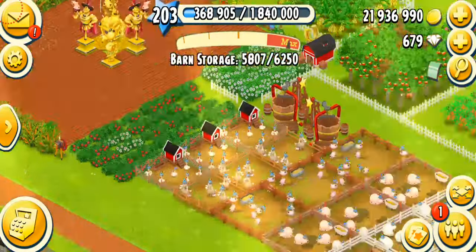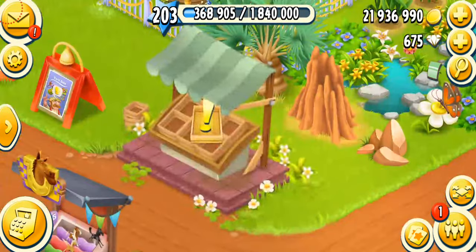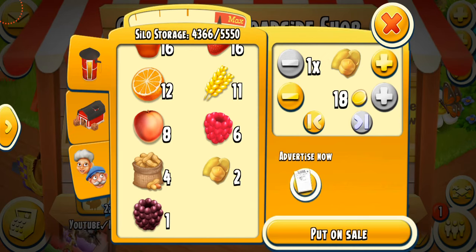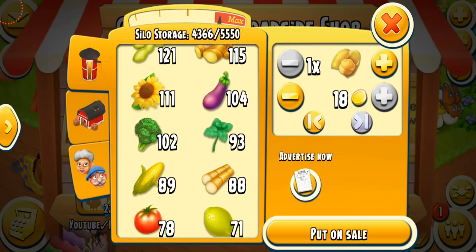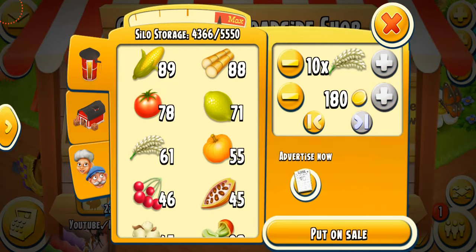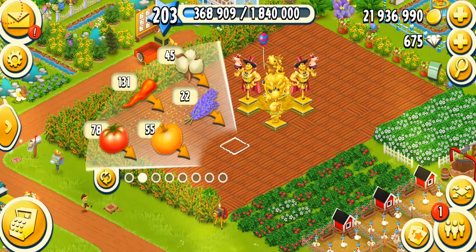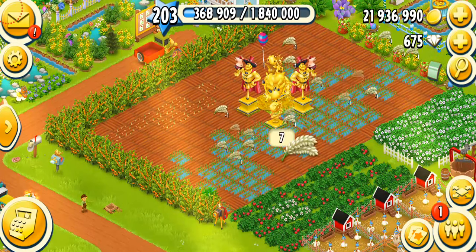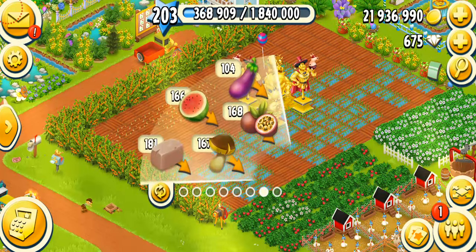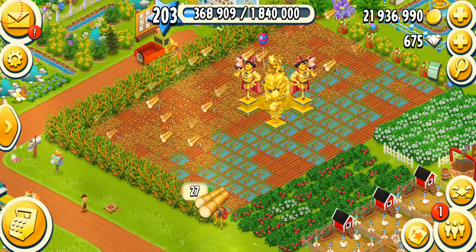I'm doing a little experiment. I'm going to go to my silo — one chickpea sells for 18 coins, so 10 will be 180. That's the same price as 10 rice. I guess I'm going to plant rice because I'm really low on them. And I'm going to plant some sugar canes as well.